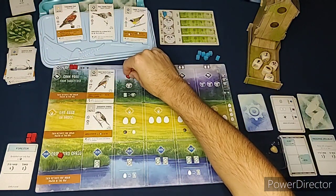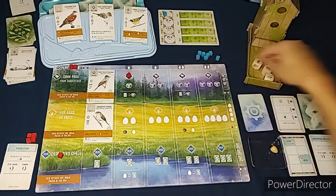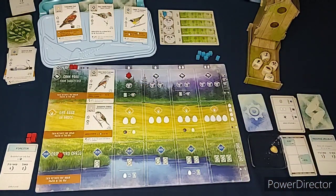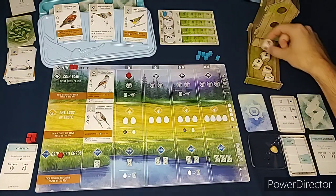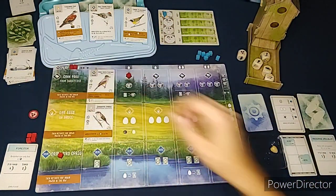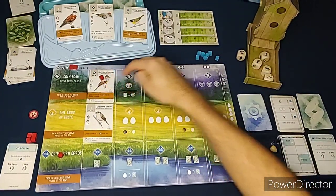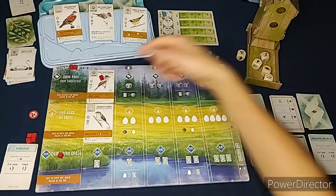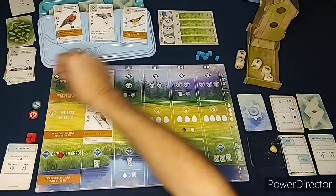This turn we're going to get food. We get one food from the bird feeder icons - we get to pick one. We'll go with a berry. The bird's ability says gain a worm from the bird feeder if available, so we're going to gain the worm from the bird feeder as well.